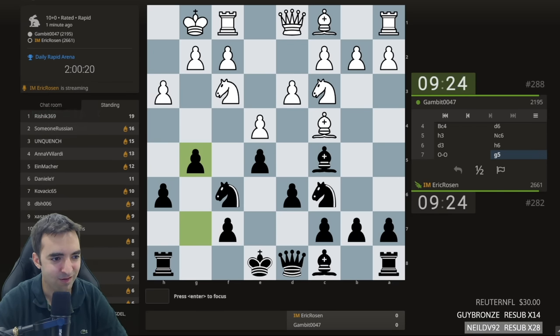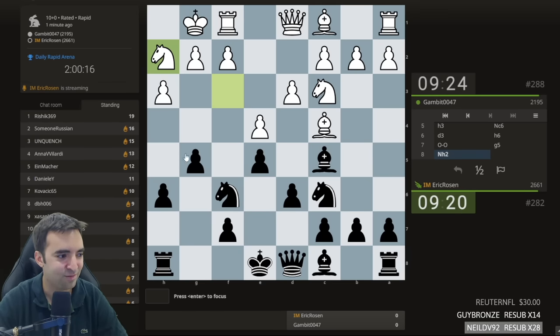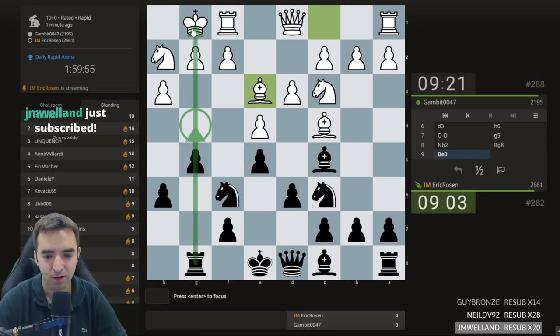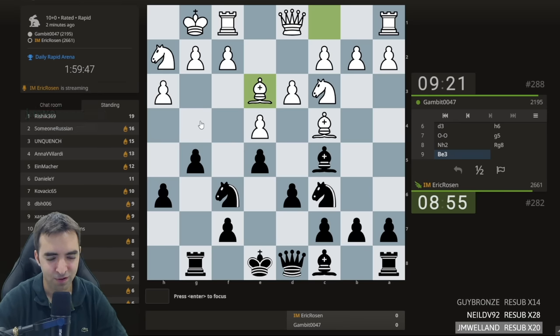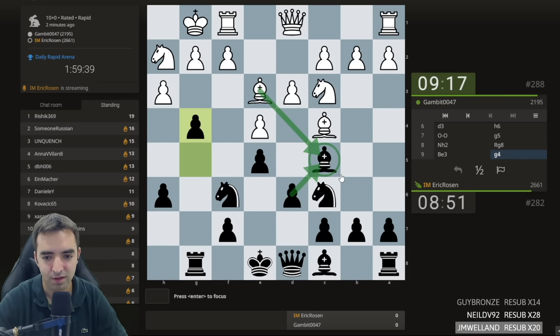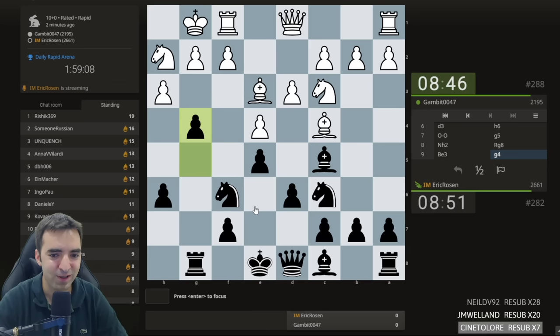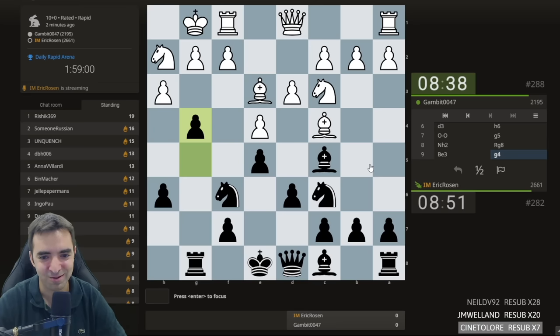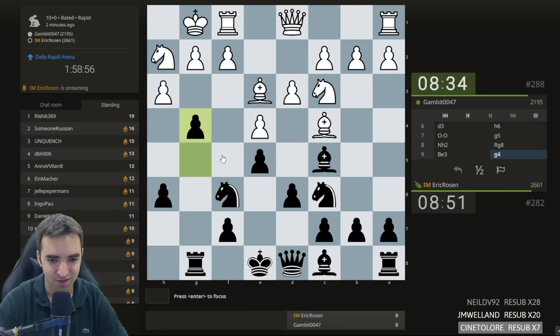Thanks everyone, I appreciate all the kind words and messages in chat. Knight h2 — so knight h2 is essentially prophylaxis against g4. I'm going to play rook g8, making my intention very clear: I want to play g4 and open the g-file. I'm playing knight d4 here, or maybe g4 immediately. I don't mind if takes creates doubled pawns. We have a pretty sharp position — three moves ago was maybe the most boring position imaginable.